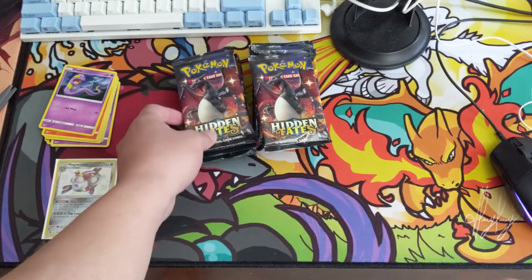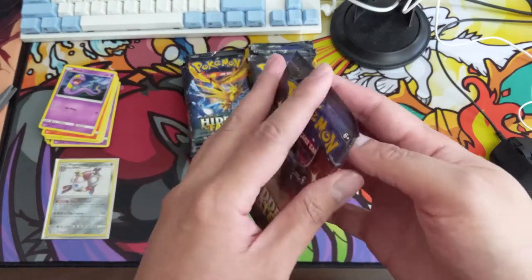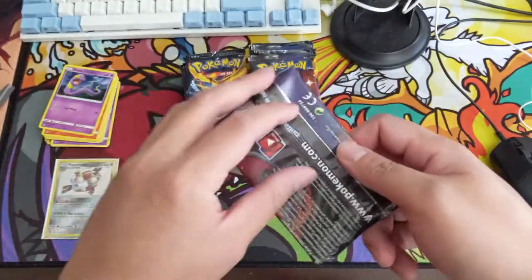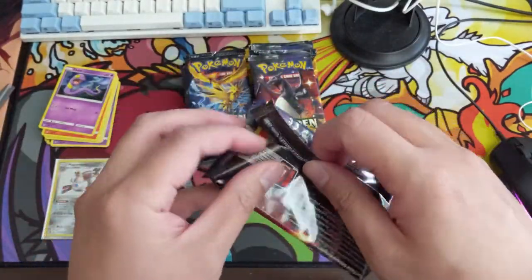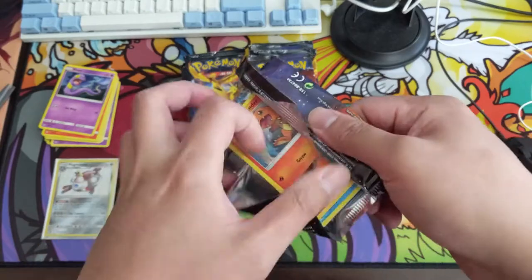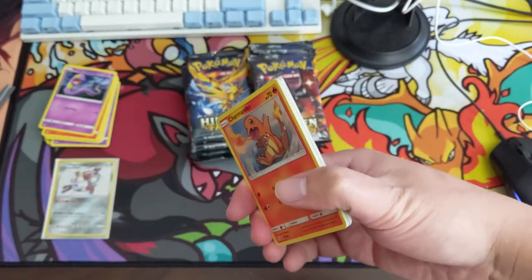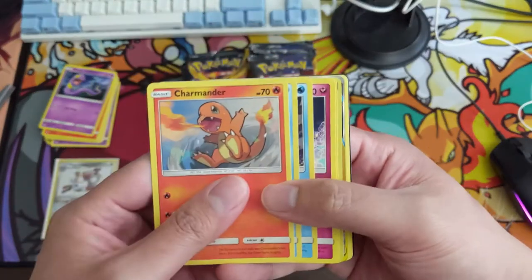If you haven't been paying attention to all of our breaks, these reprint tins — first off I love how they do the promo — the hit ratio has been pretty good. I'm not sure how many evolutions we've found, but we haven't found a Charizard yet, which is kind of concerning.